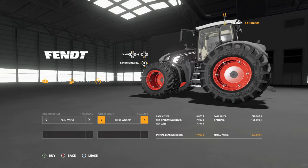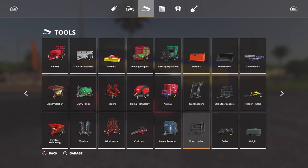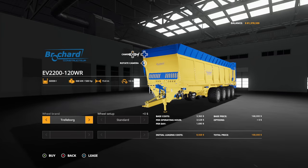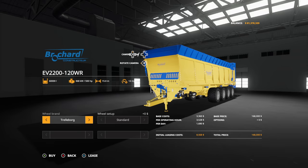For wheel setups we have standard, wheel weights, wide tires, wides with weights, twin wheels, and rear twin wheels, back to standard again. If you want the spreader, you're going to go to Tools and Manure Spreaders, all the way to the right, and there it is.